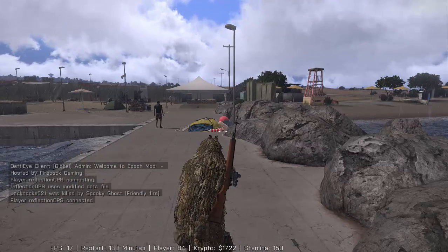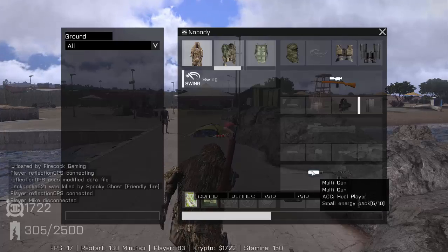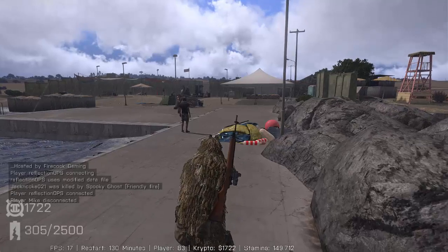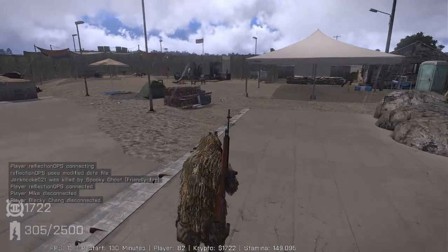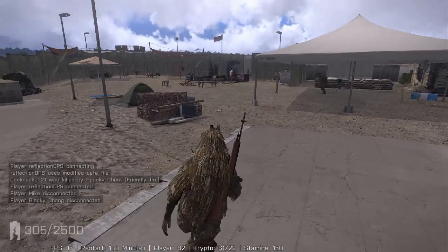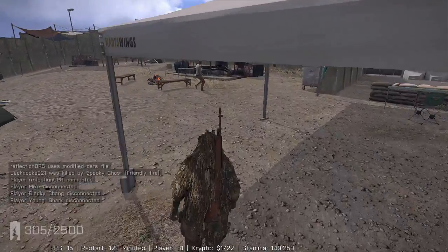The second tip I have for you guys is, if you're first joining Arma 3 Epoch, try to find a group. It's a lot easier to make crypto, which is the currency. ATMs do work — you have to press I when you're near one — and payphones also act as ATMs. There's withdrawal and deposit, and you can also transfer money to somebody else's bank.